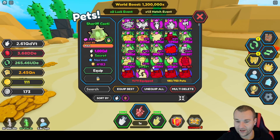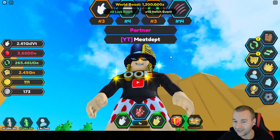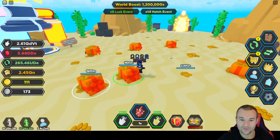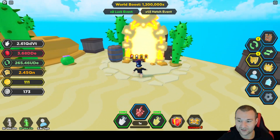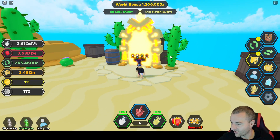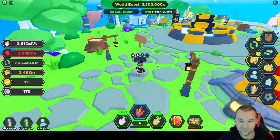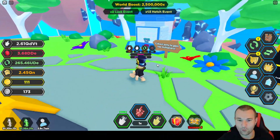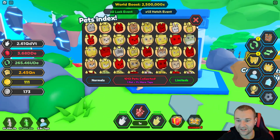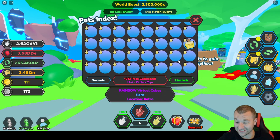I still have some of my old golden pets and we're looking pretty sharp — a couple of sheriff cacti. I give a lot of these pets away to my alts and friends because I don't really need them long-term. Sometimes I join public servers and just give stuff away, so maybe you'll be lucky enough to see me in one of those and get a nice pet. I do want to check out the index before we wrap up — I'm up to 91% now, which is 1013 pets collected.